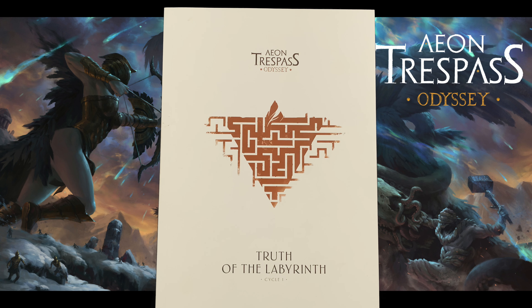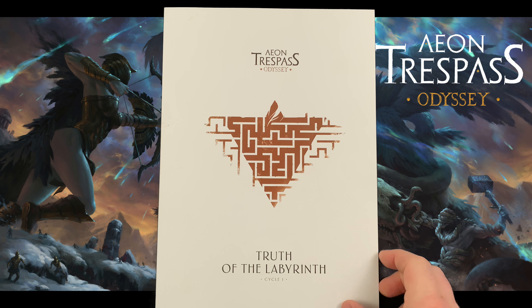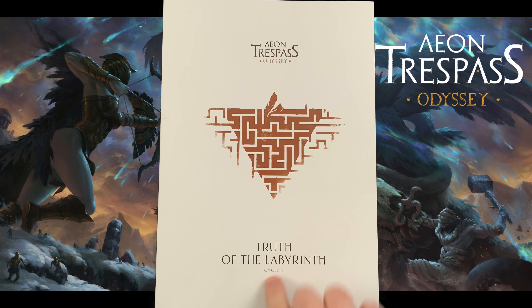Now if you didn't watch the first two parts, part one covered the basics, part two covered the voyage phase. Today we'll be covering the adventure phase which takes part inside of the books, the cycle books. This will be a six-part instructional series. Be sure to come back for part four which will cover the battle setup and primordial round. Part five will cover the titan round during battle and part six will cover gear, terrain, and ability keywords.